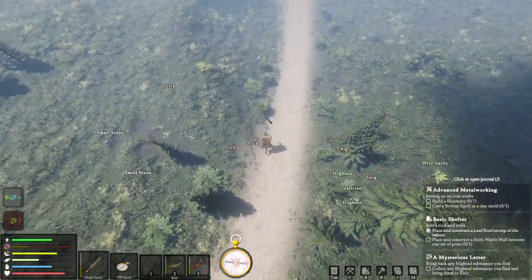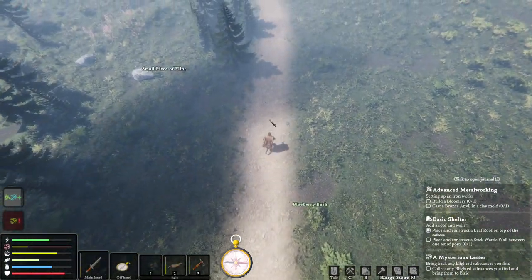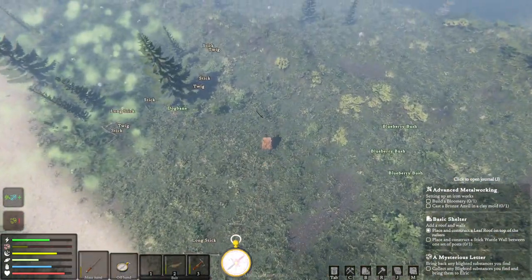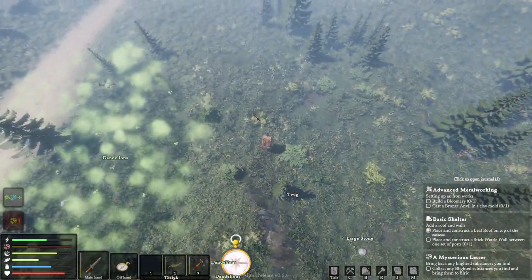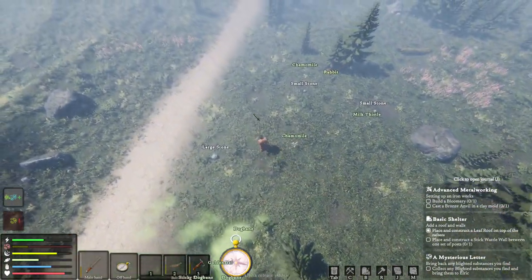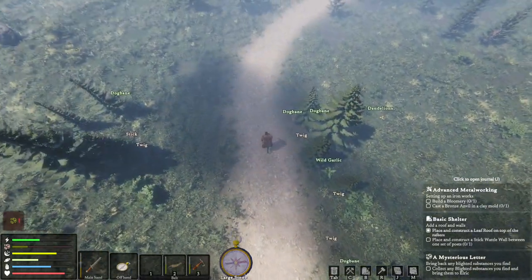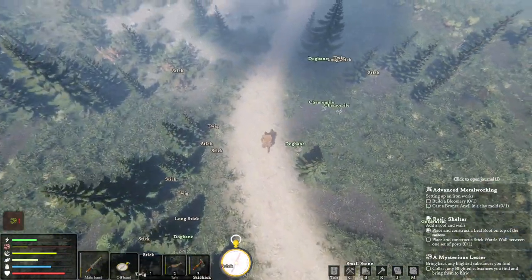Let me know your thoughts - do you think that's it? I think it is because the blighted fungus is there everywhere, there's no reason to go to the swamp specifically if that's what you're supposed to pick up, other than to send you into a harsh environment. I feel like that slime is the thing. The only way to find out is to bring it to him.